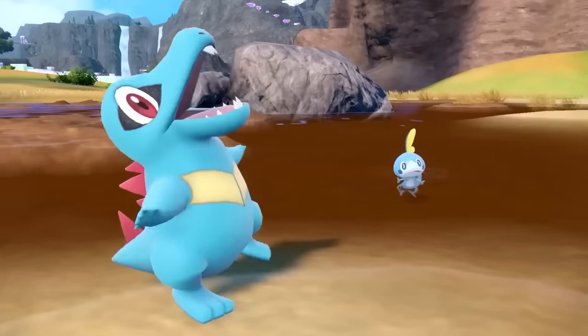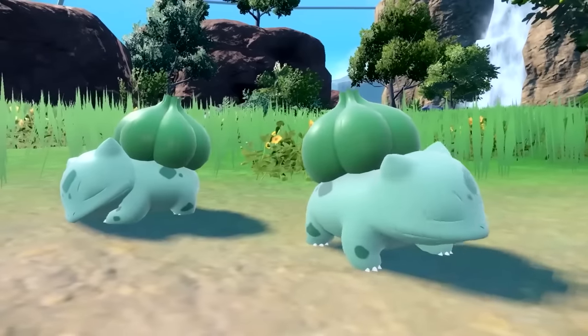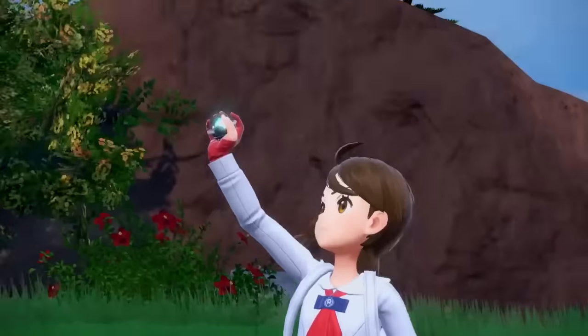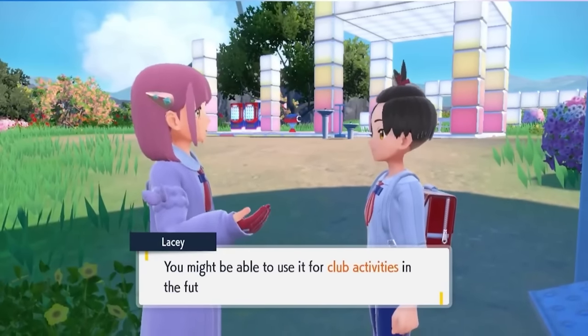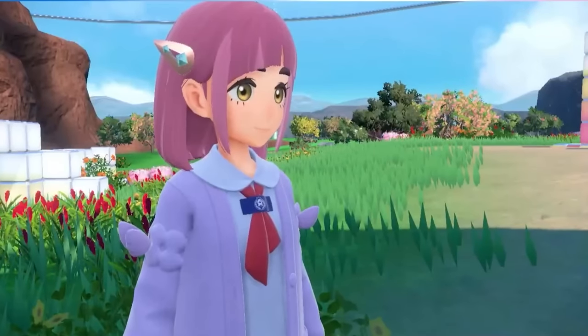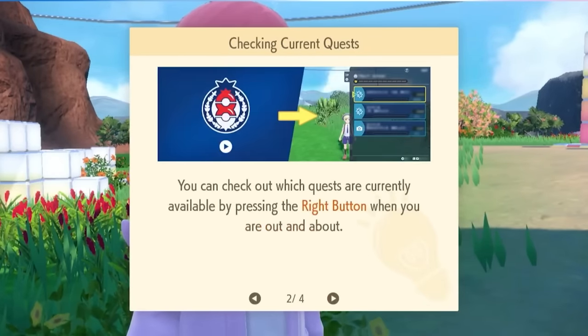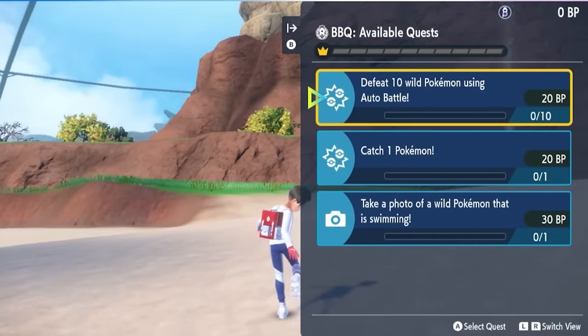If you just booted up your Blueberry Academy and you want to try to get the starter Pokemon in the wild — your Charmander, your Popplio, your Chimchar, your Chespin, all 24 different starters — you can actually find them in the Terrarium, but you have to unlock them first. The first thing you're going to want to do is advance in the storyline until you get the BBQs, those Blueberry Academy quests. You need to do those quests to rack up points to unlock these different Pokemon appearing in the biomes.